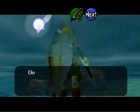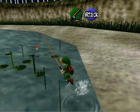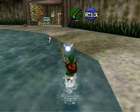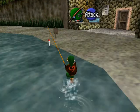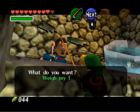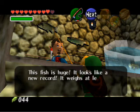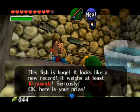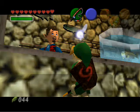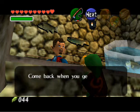Wow, this is a real lunker. It weighs 10 pounds. Do you want to keep it? Yeah, of course I do. Alright. You can also get a sinking lure — I don't know if you can get it when you're a kid, but I'll show you that later. We've got to speak to this guy. Weigh my fish. Whoa, this fish is huge. It looks like a new record — it weighs at least 10 pounds. Okay, here's your prize. And we get a piece of heart.